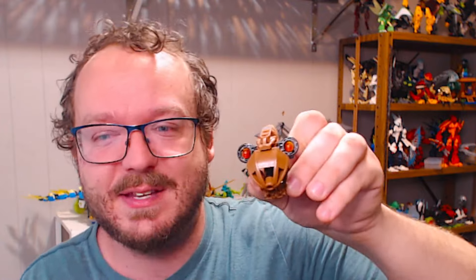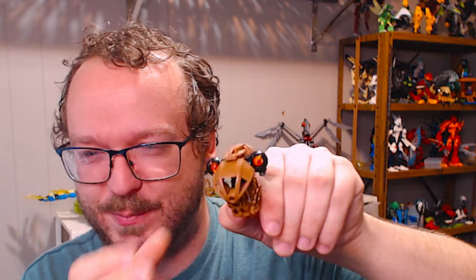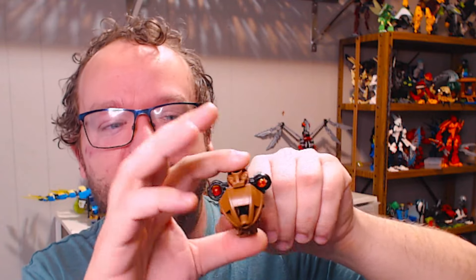Moving on to one that's quickly becoming one of my favorites — the brown one. Metro Brown is a fairly limiting color, but I like this one with the little goggles around its eyes. Each of them has different colored eyes: trans orange here, trans neon green on the blue one. With this one, you can turn the goggles down to change the expression — a little more aggressive or angry — or turn them up for a more beady-eyed, curious aesthetic. These guys are meant to be expressive. Overall, I'm very happy with how this one came out.